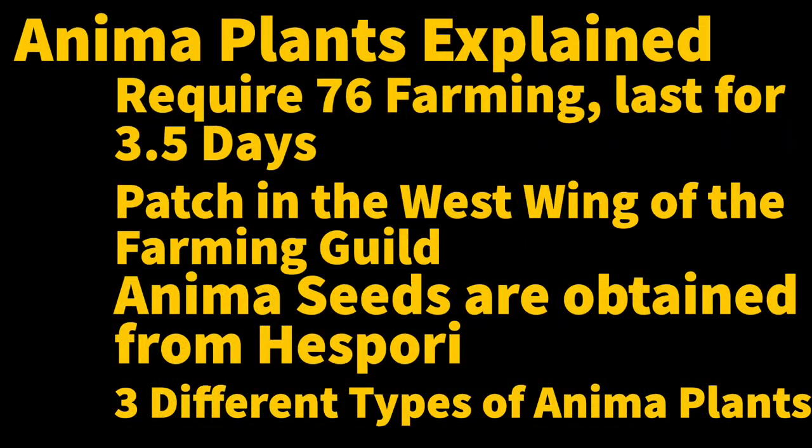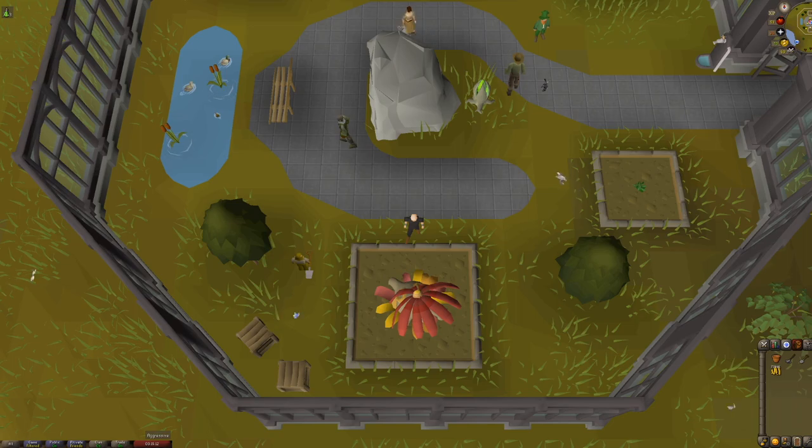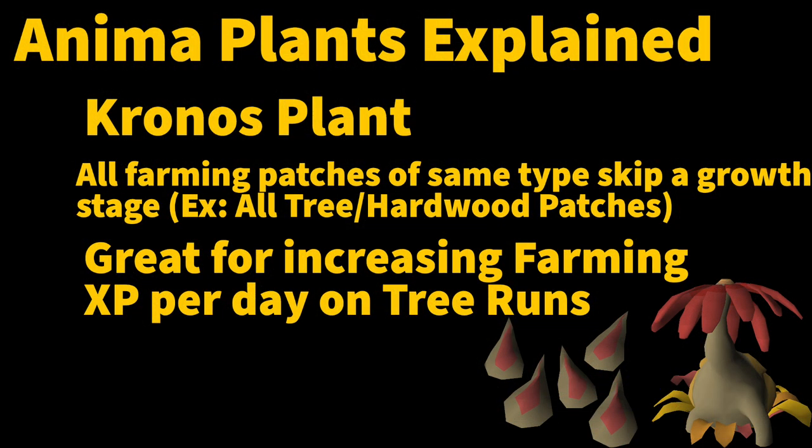Finally, there are three different types of anima plants. Let's get into them. Here is a Chronos plant. Chronos plants have probably the most unique benefit of the three — they have the ability to cause all farming patches of the same type to skip a growth stage. For example, all of your tree patches across the game would skip a growth stage if the effect were activated.